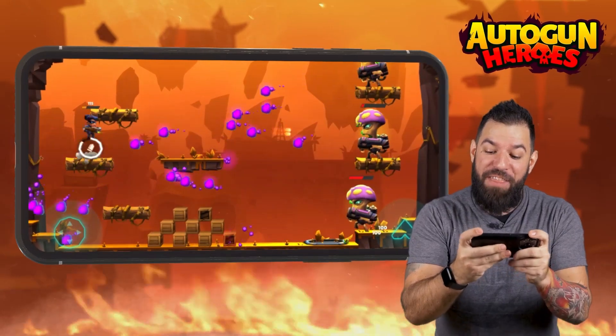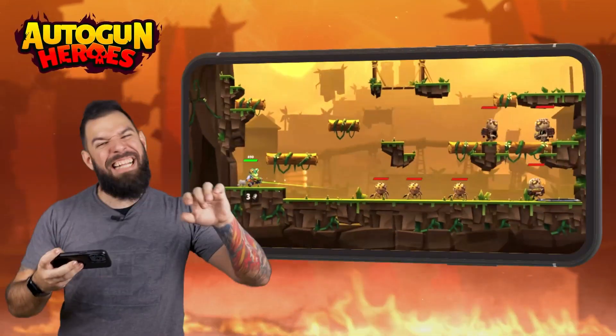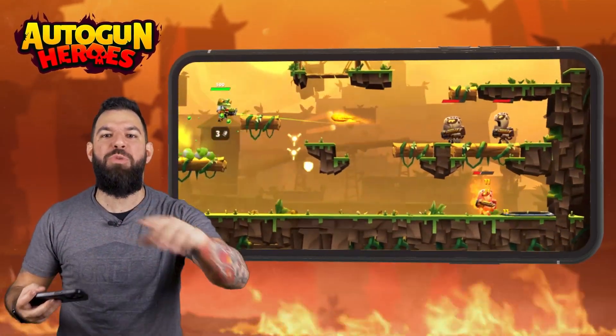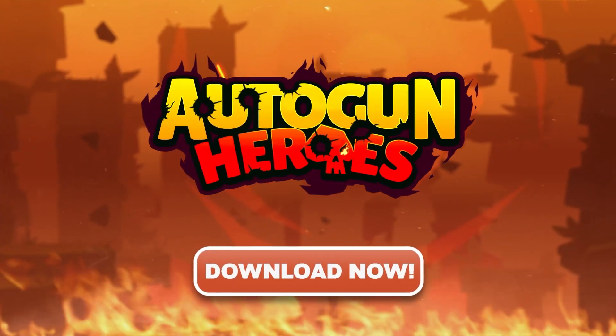You're going to need Band-Aids for your thumbs because you're not going to be able to put this epic game down. So cancel that date. Call out of work because you have a responsibility to eliminate this alien horde. Download Autogun Heroes. Right now!